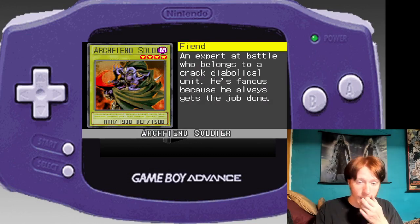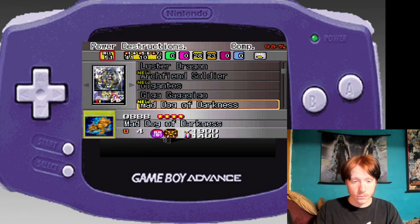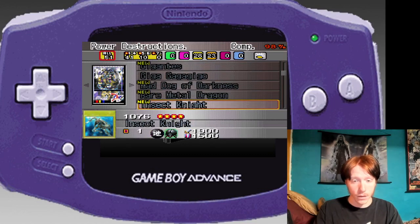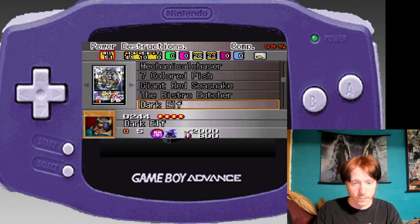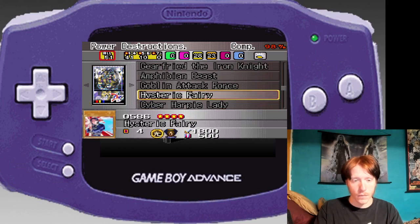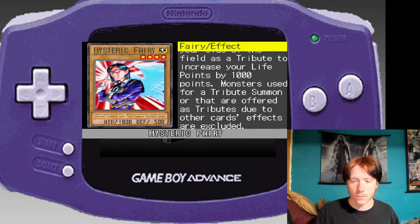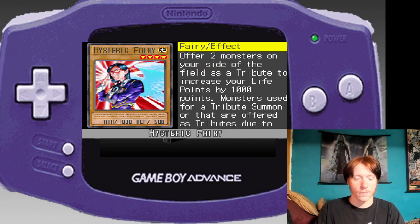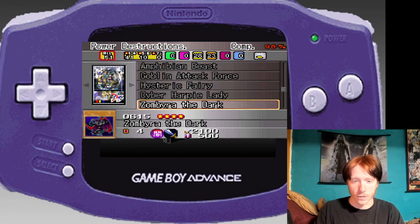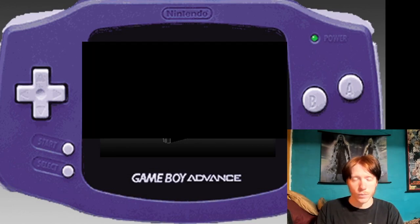I didn't know there was another 1900 attack guy — he's an Archfiend Soldier. Gigantus, there's an Earth — no, you gotta remove a card from your graveyard. These are all going in. I like how Hysteric Fairy looks; remove a couple cards from play if you want.